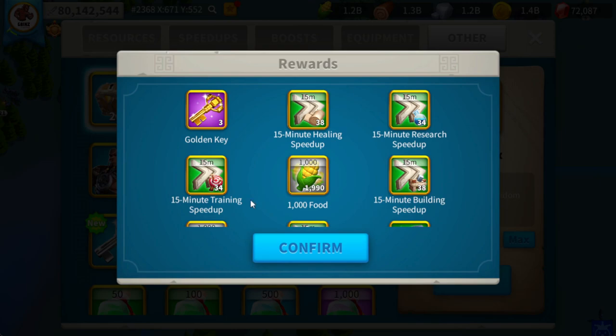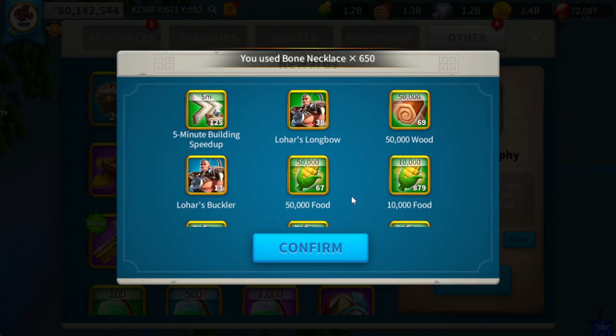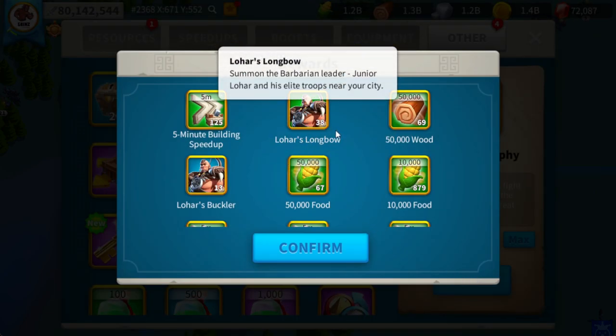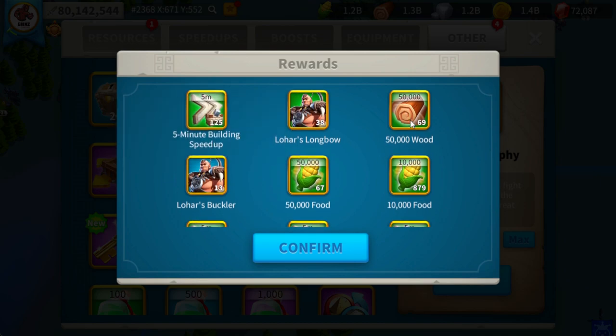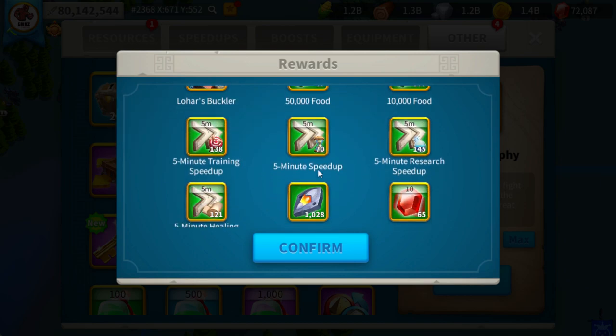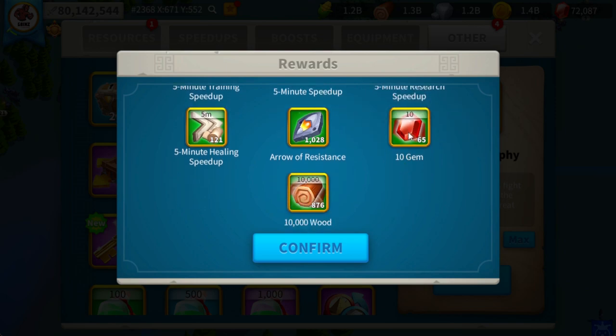Next we're going to be opening up 650 bone necklaces to see what the difference is in rewards compared to supply boxes. We open up 650 bone necklaces here and we get 38 Lohar's Longbows, 13 Lohar's Bucklers, tons of resources, some speed ups, and then 650 gems — that's going to be a game changer in Lohar's Trial compared to the supply chests.